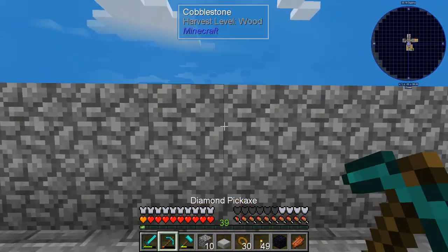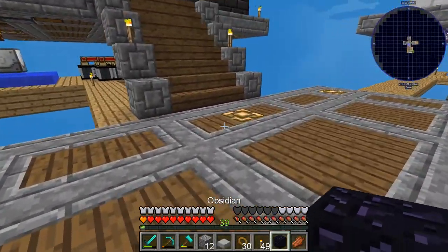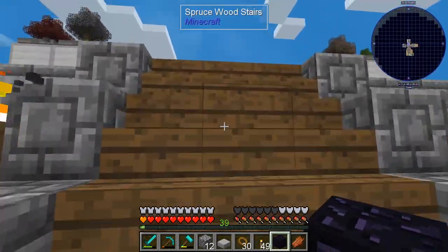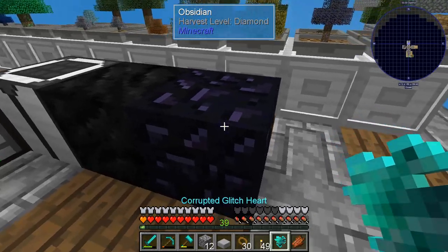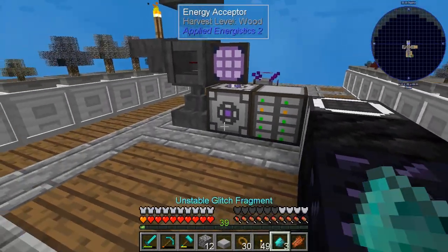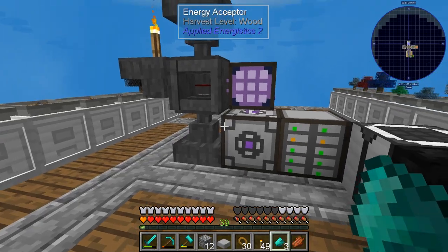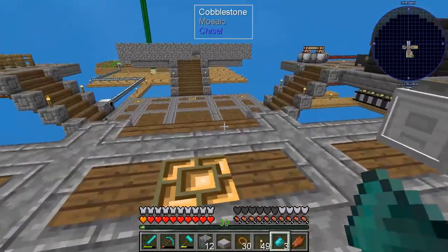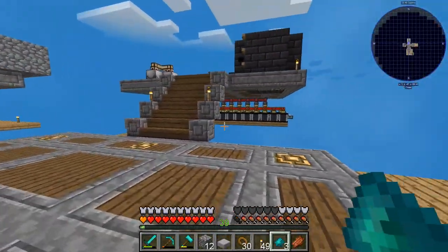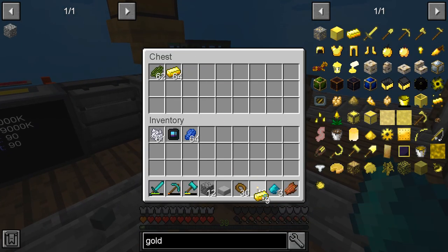With a piece of obsidian, you take the glitch heart, put it down here, take this piece and hit it like that, and you get three unstable glitch fragments. Now with that and lapis — I believe gold as well — I think it's over here. Yes, I've got some gold.